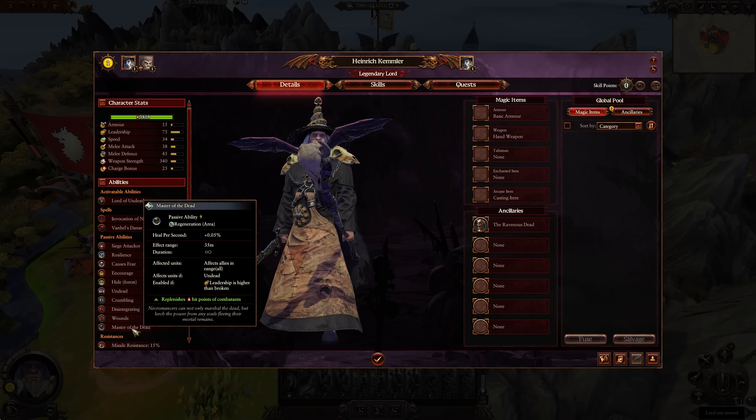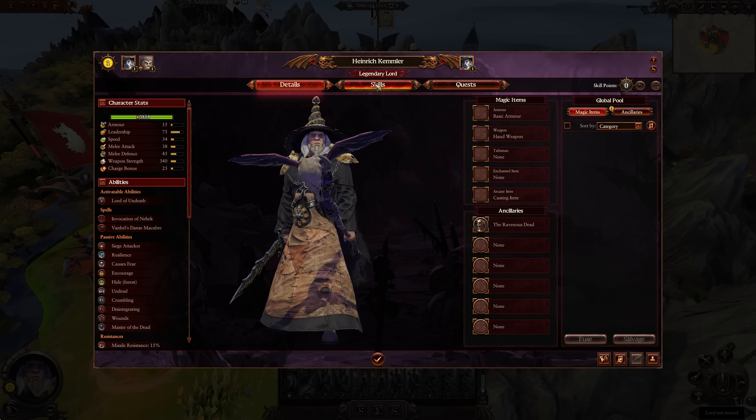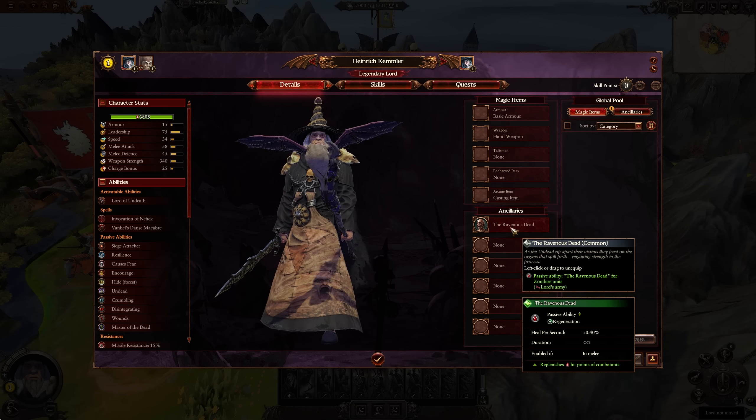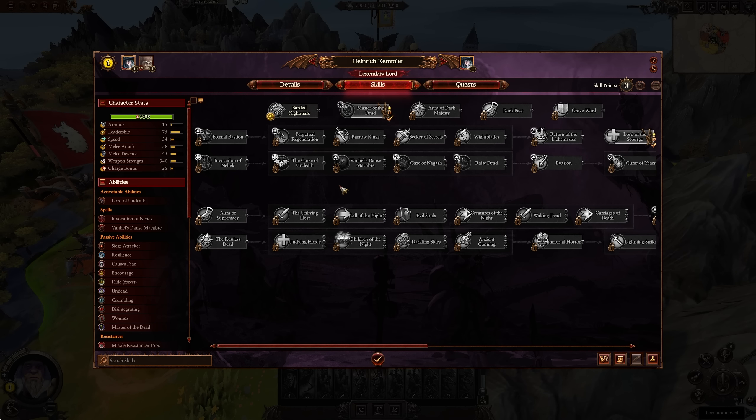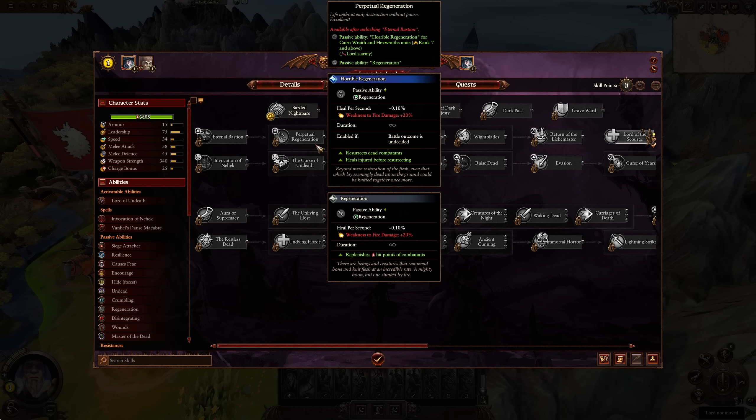He also gets Master of the Dead, which helps with healing his units, as well as the passive ability Ravenous Dead for zombie units, allowing them to heal every time they fight in combat. His big focus is going to be on ethereal units — that's the kind of campaign you'll keep in mind with Kemmler. Perpetual Regeneration gives Krell regeneration, but it also gives Cairn Wraiths and Hex Wraiths regeneration after rank 7.